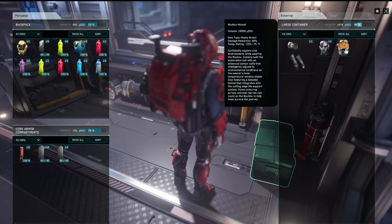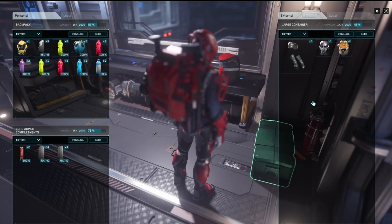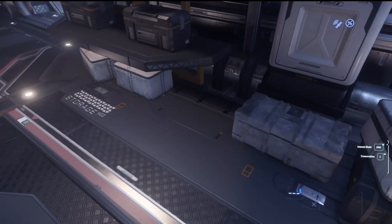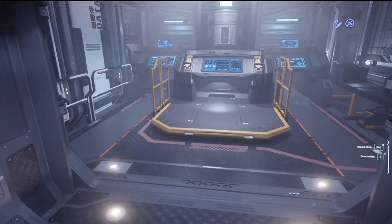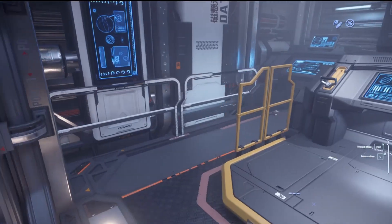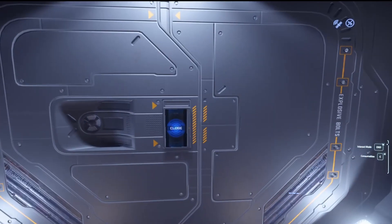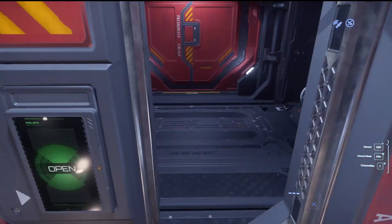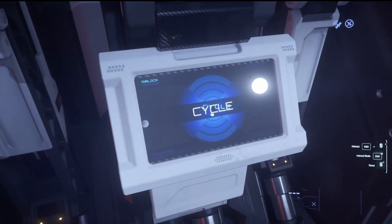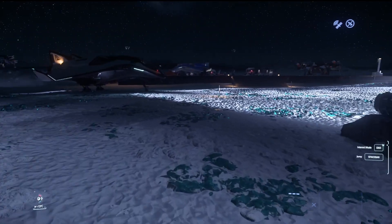Lots of nice loot. What do we have here? Novikov helmet — that's your cold weather rating, right. All sorts of reasons to get out and just kind of explore the verse. I guess this could kind of be like scavenging, that's kind of what I would call it — scavenging. Coming down and checking out what's going on, especially with persistence and everything now. Ships, even if they blow up and break, come down and find pieces and parts. There's definitely a lot of other people out there doing it too.